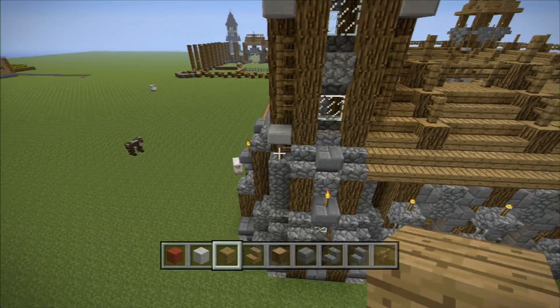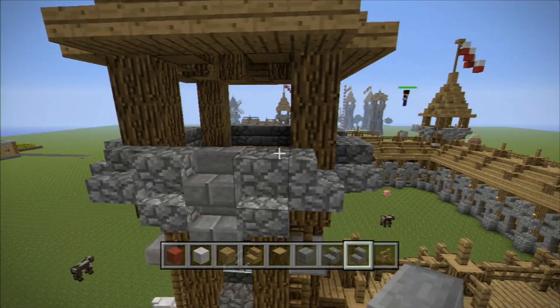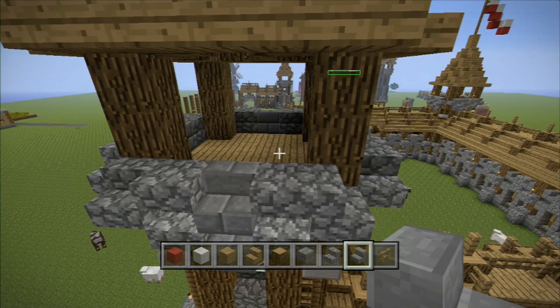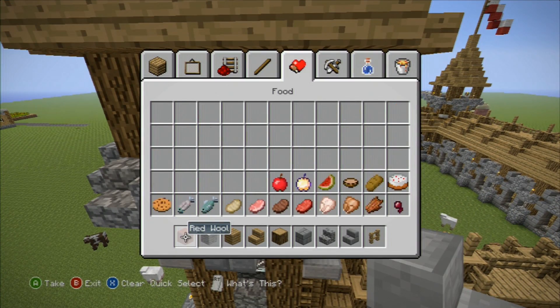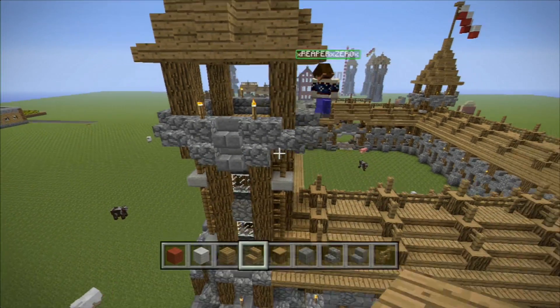And did we do a light on the inside? No, we didn't. It was just torches. Yeah. The torches went on top of your upside down stairs — the cobblestone one. Yeah, those are the only ones upside down.